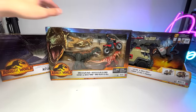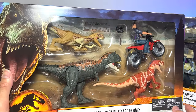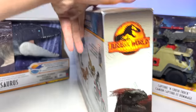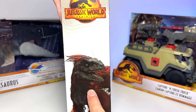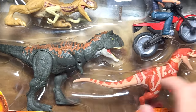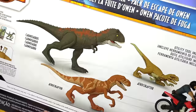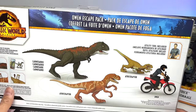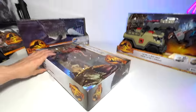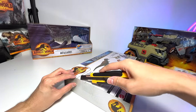Let's begin with the Owen Burn Escape Pack. If you guys watched the trailer, there was a scene where the two Atrociraptors were chasing after Owen. So this set is basically created just for that, which is super awesome. The box has the Pyroraptor on the left, two Atrociraptors and one really cool Carnotaurus, plus Owen on the bike and some accessories. If you flip it over, you can see beautiful illustrations of all the figures inside. Let's open this up — there's a tape right here, so let me just cut this open.